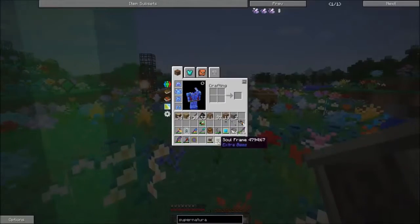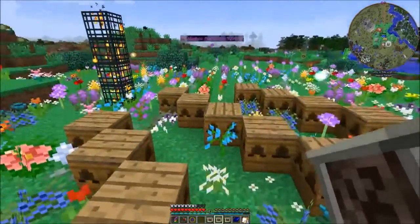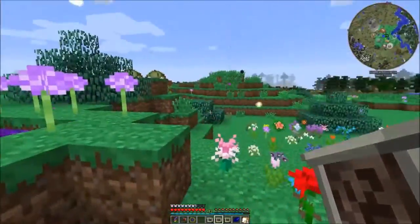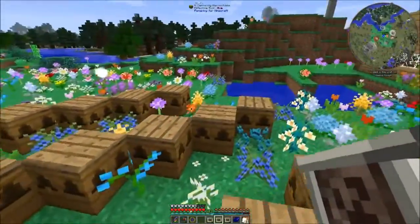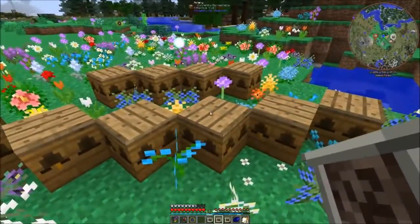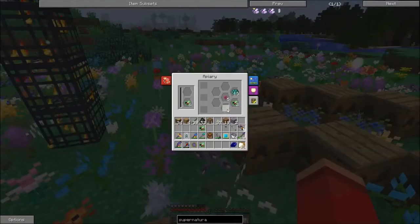I'm going to take these soul frames, which increase the chance that the bee will mutate by 50% each time. The base chance is like 9%, so 50% of 9% is an additional 4.5%, and then additional half of the total, and then another half of the total. So it boosts it up a little bit, but there's no guarantee that my bee will mutate.